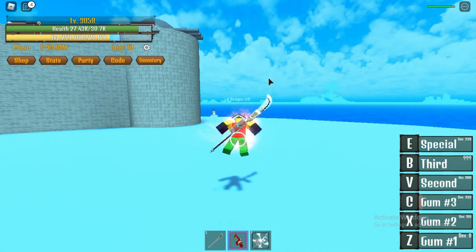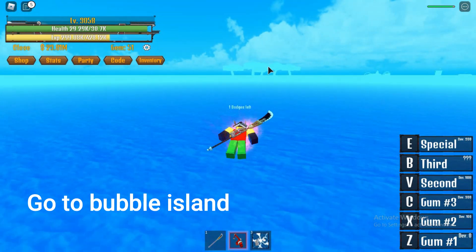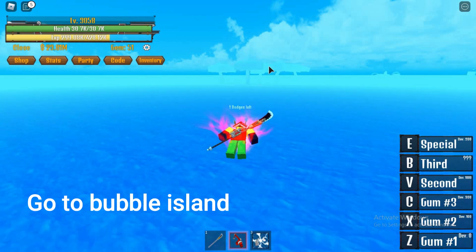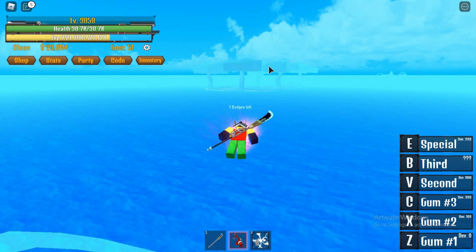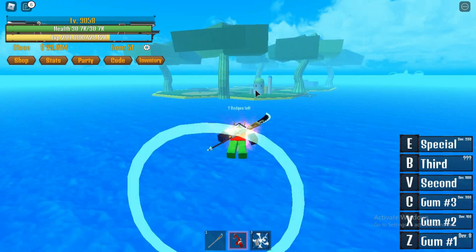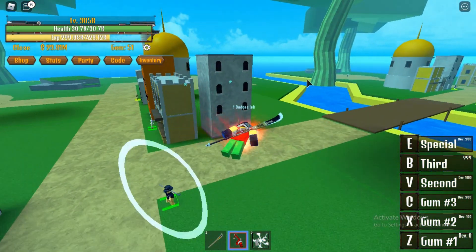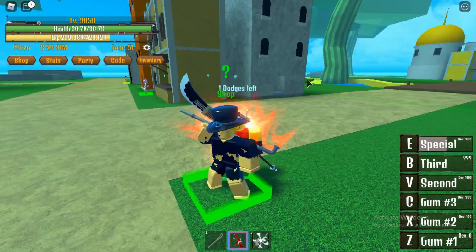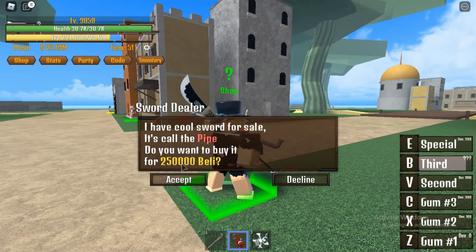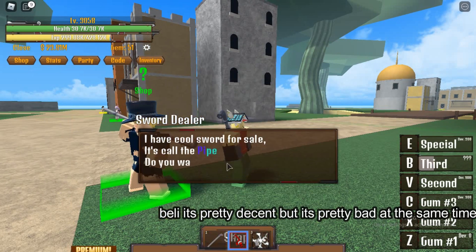Go to Bubble Island. You can buy Pipe for 250k belly. It's pretty decent, but it's pretty bad at the same time.